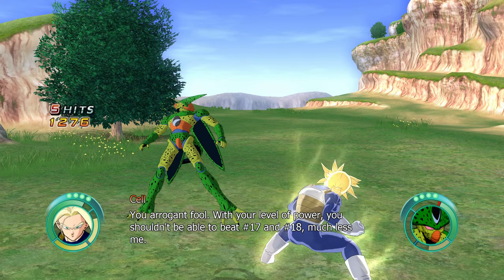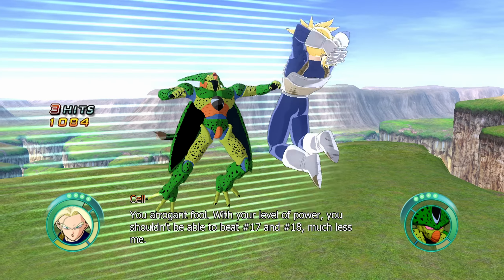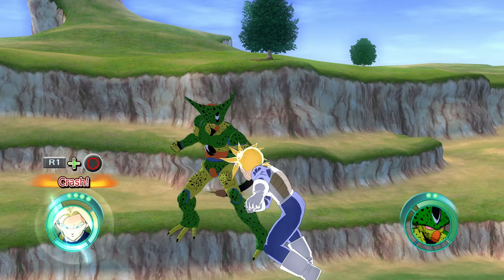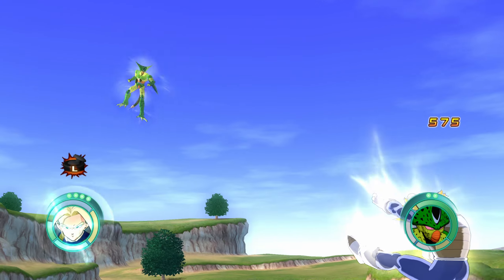One thing that really stood out to me is your character's hair color while transformed into a Super Saiyan. It has a much lighter tone while not powered up, but as soon as you enter into a powered up state — or what the game calls high tension mode — you'll notice the hair turns a darker shade of yellow, which I think is a pretty cool little detail.